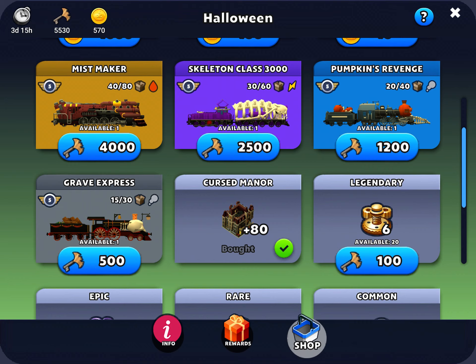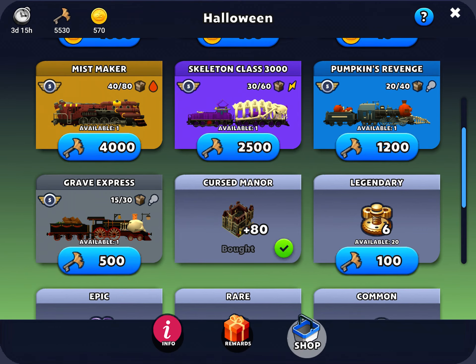Either I can get the Gold Mist Maker and the blue one and the Grave Express, or maybe some combination of that. My plan is to not get any of those until I open my containers, because I'd like to see how many legendary trains I get from containers. If I don't get any, then I'll certainly get one from the event shop. So that's my preparation — let's do it.